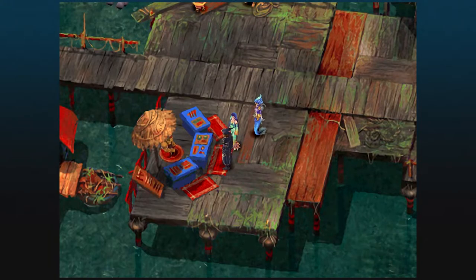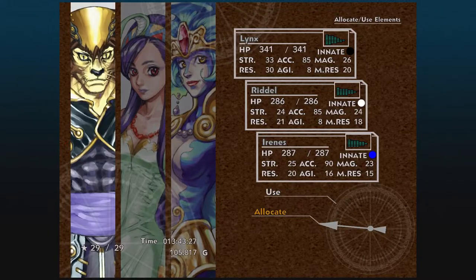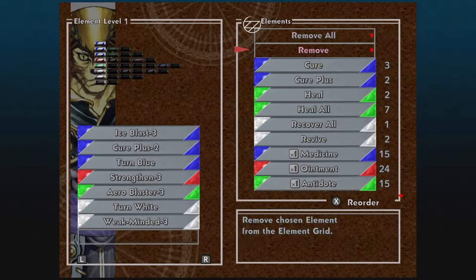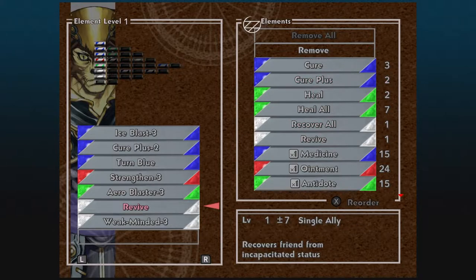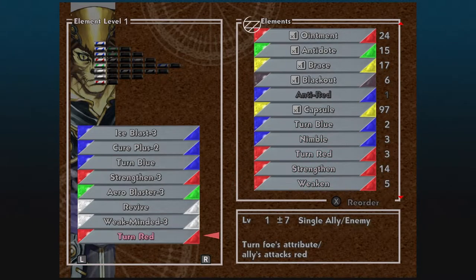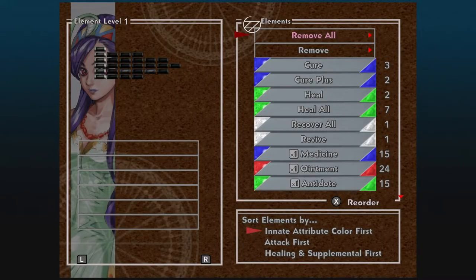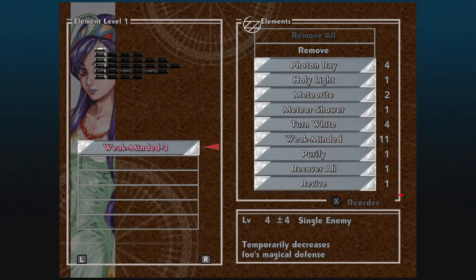Now, to do our ultimate preparation. Starting with the elements, I want to give Lynx — we're going to replace Turn White with Revive. This is a very important element in this upcoming fight. We're also going to give him Turn Red. Next, with Riddell, I want to sort everything by innate, and then give her one single Weak-Minded. It is the most important Weak-Minded probably in this playthrough — that's not an exaggeration.